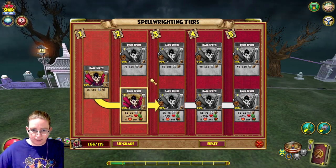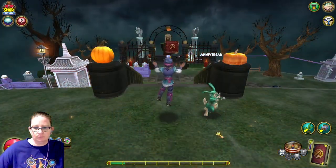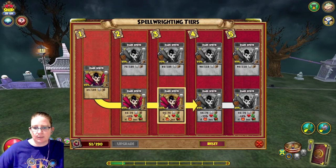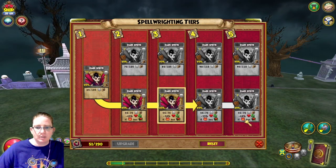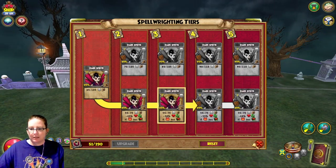My death doesn't use Dark Sprite hardly ever, so let's upgrade this yet again. Now the Dark Sprite does the exact same amount of damage, but the healing weakness increases to 50%. For tier four it increases to 55%, and for tier five max it increases to 60%. To get it to tier four I need 190 Spellments.